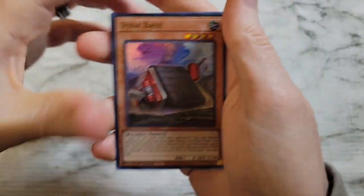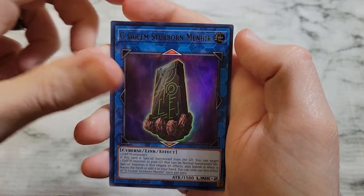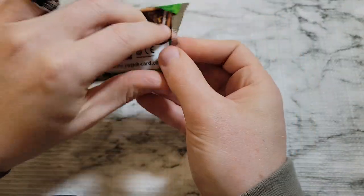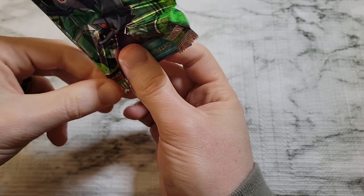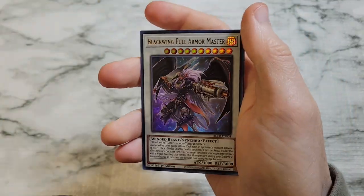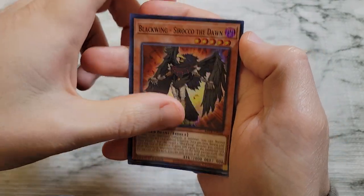Alright, we got Dynabase, Amazoness Hot Spring, Performapal Odd-Eyes Seer, G Golem Stubborn Menhir, and Artemis the Magistus Moon Maiden. Been defeated by the pack again. We've got Dimension Dice, Blackwing Full Armor Master, Frightfur Patchwork, Blackwing Toras the Dawn, and Eater of Millions — still looking for that starlight.